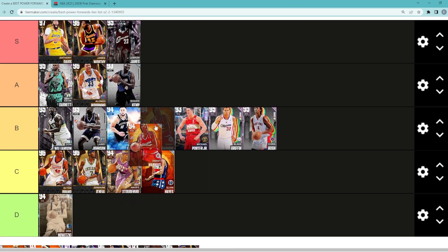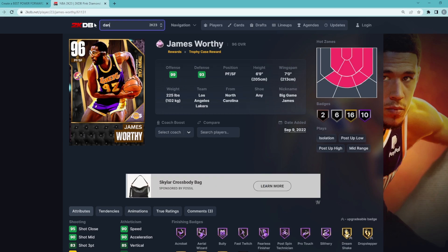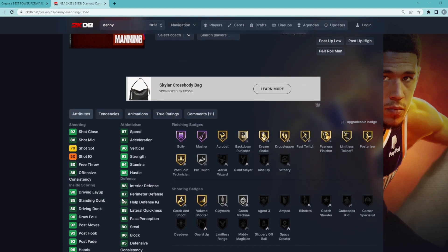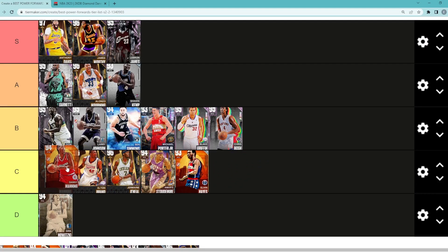The next power forward is Danny Manning — I think he's solid, probably going to go in that C tier category, maybe moved up to B tier. He's 6 foot 10 with a 7 foot wingspan, only a 79 three-ball. Maybe he deserves B tier, but I don't know if he's as good as guys like MPJ or Chris Bosh. I'm going to throw him in C tier for now and might move him up to B tier later.